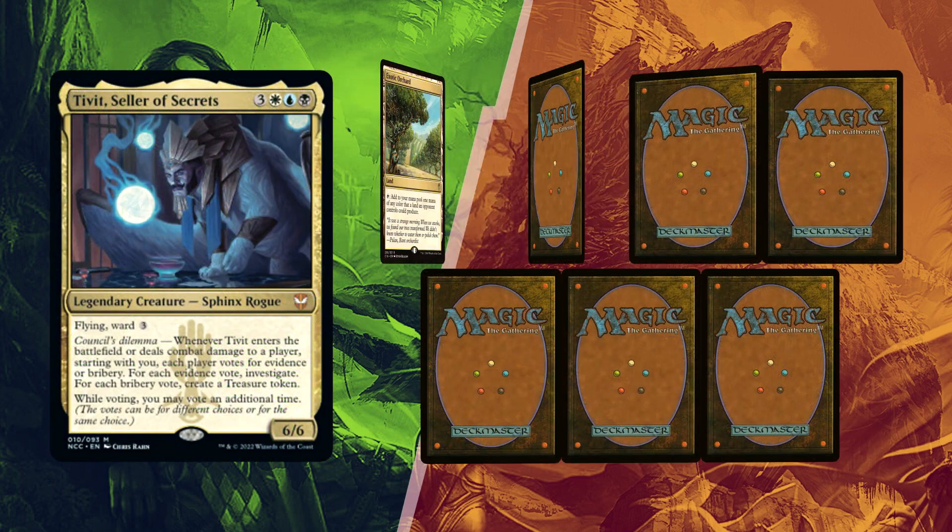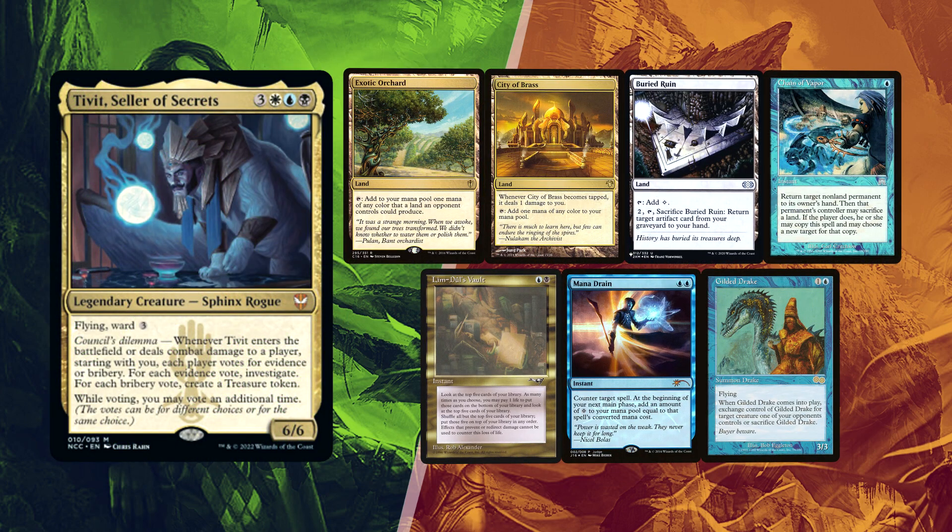Baal is going first and he kept his first 7, with an Exotic Orchard, City of Brass, and Buried Ruin which can help in retrieving Time Sieve in case it gets countered or destroyed. Chain of Vapor for interaction and Limdul's Vault can help him find the Time Sieve. Mana Drain for protection and Gilded Drake can steal some pesky creatures if needed.